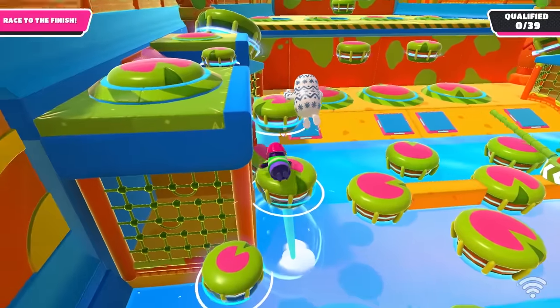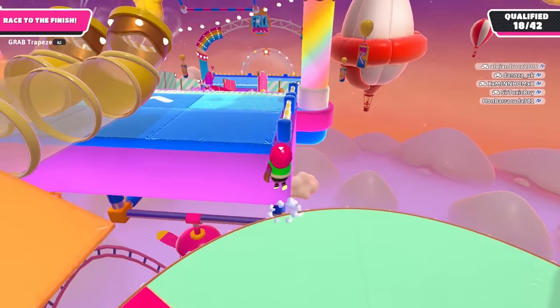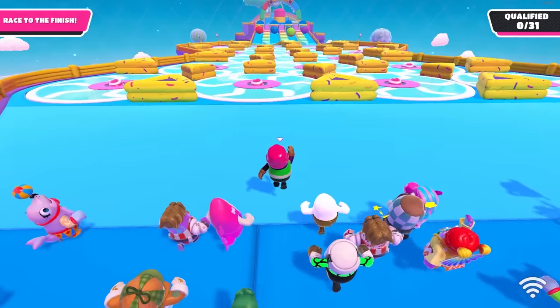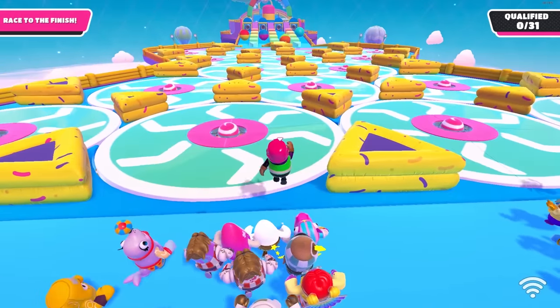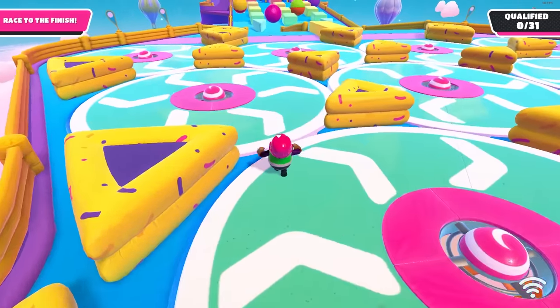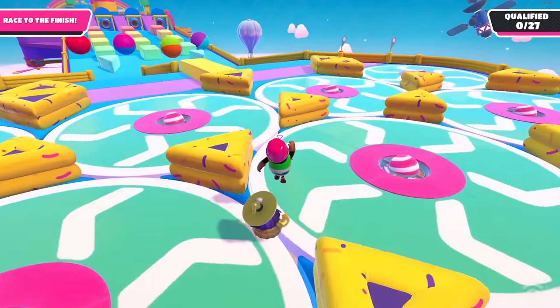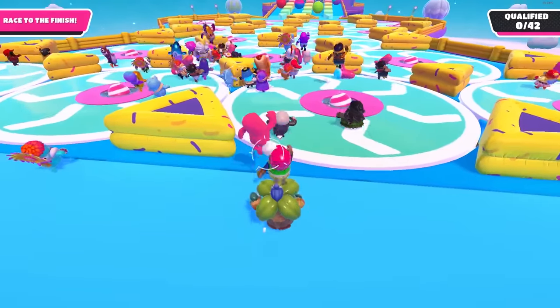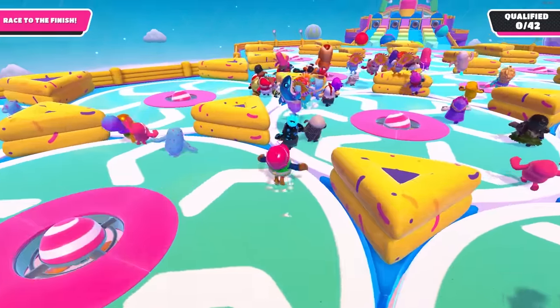All 60 Fall Guys maps tips and tricks from Season 1 2020 to Season 6. Dizzy Heights: here's a way to blaze through the spinning discs at the start. Make your way to the second spinning disc from the left and just walk on the edges of the discs — there is no gap, so you can just walk in between the discs. This is much faster than using the discs normally. If you do get a bad spawn, you can still do this strategy.